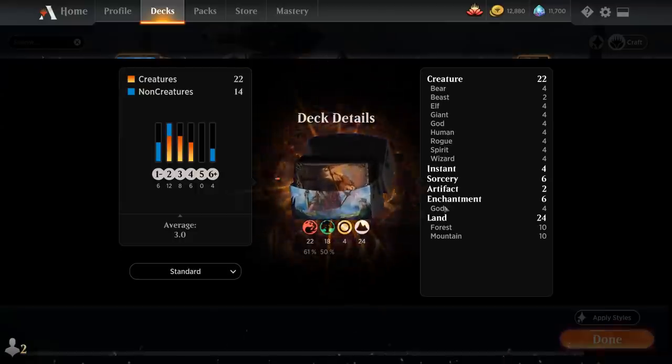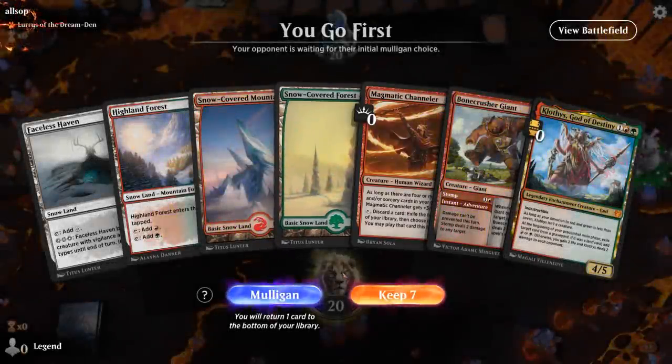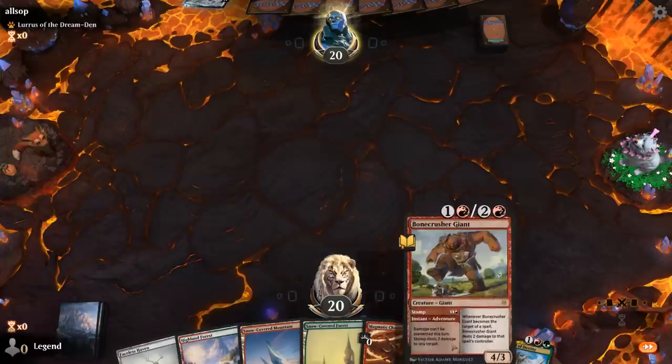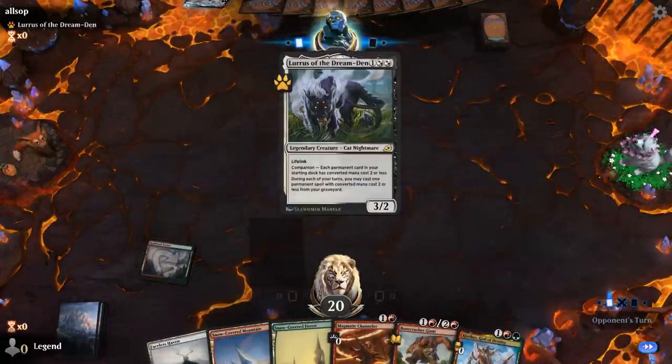So that's our deck — now let's jump into some games and see how it does. We're on the play, facing a Lurrus of the Dream Den deck, with an acceptable hand. We've got a bit of interaction, some threats, and Klothys could also be great against a Lurrus deck.